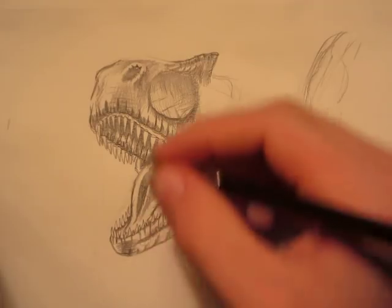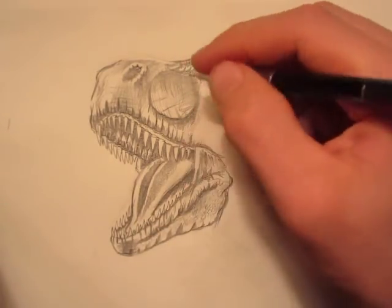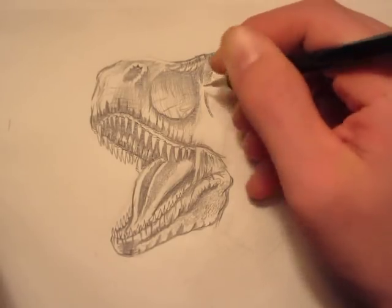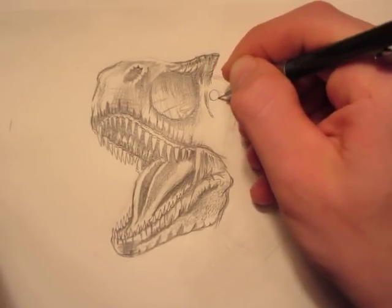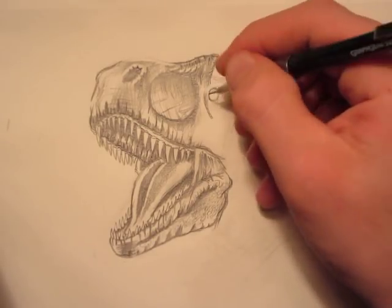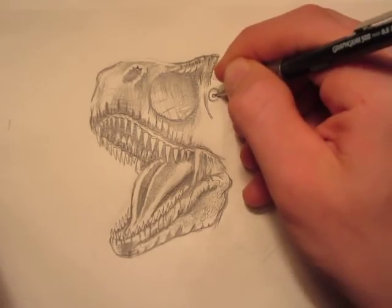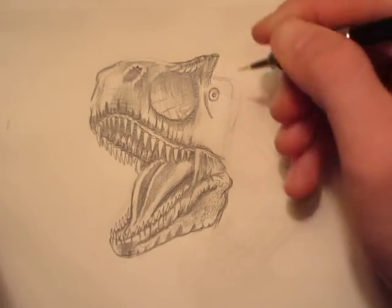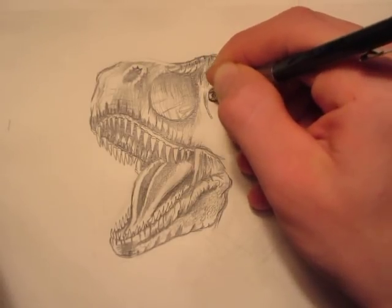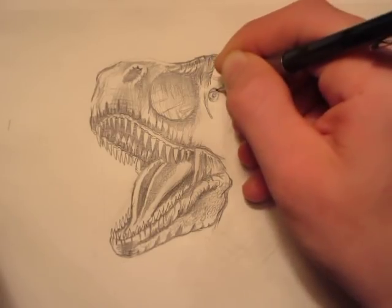That's very good for the bottom jaw. We have to continue a bit on the top jaw and put in the eye here — not the mouth, the eye. Put a round circle like that. It's looking at Claire through the glass of the gyrosphere, so put his eyelid in here.